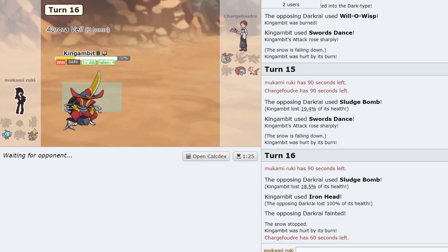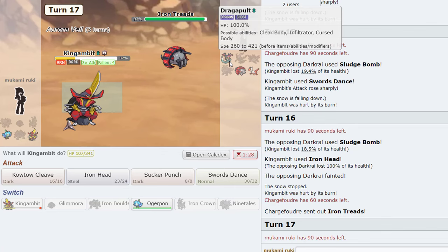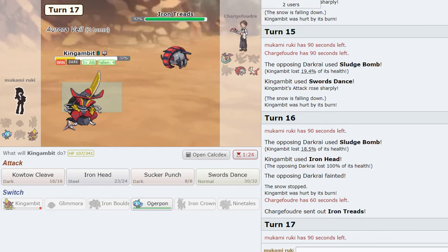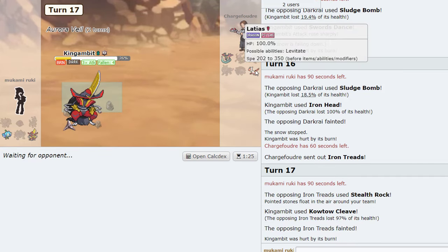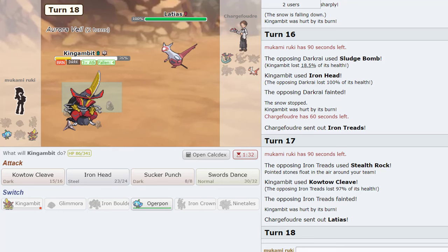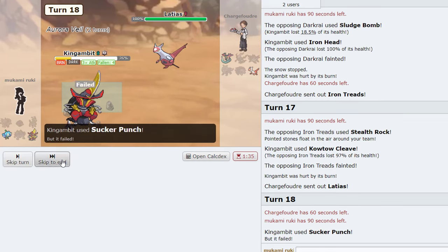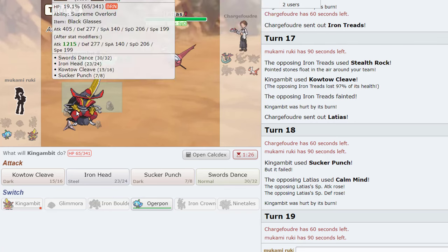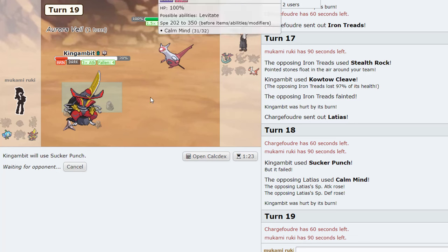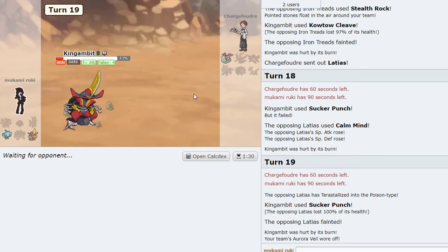Dragapult. I think we always Sucker Punch. Latias — I don't know what kind of Latias that is. What is he going to do? Rocks? Spin? I think we always Kowtow. Alright, we got him there. Two turns. Latias — I think we always have to Sucker Punch.